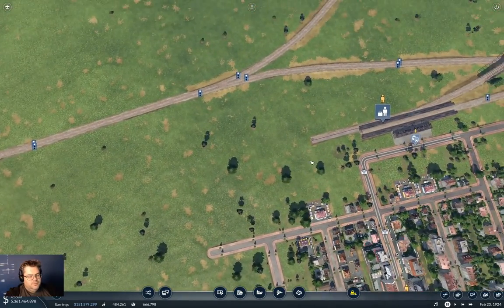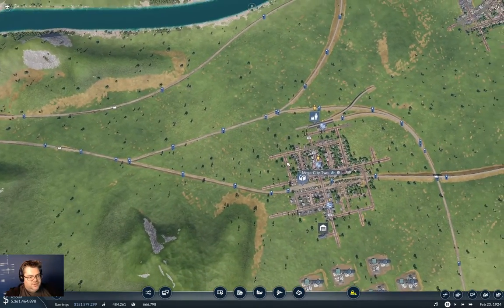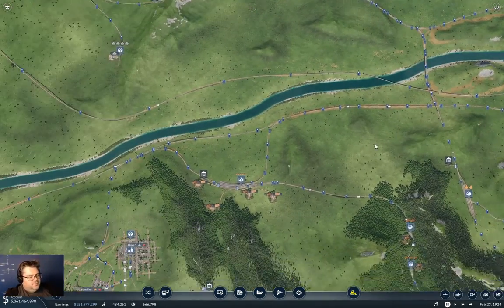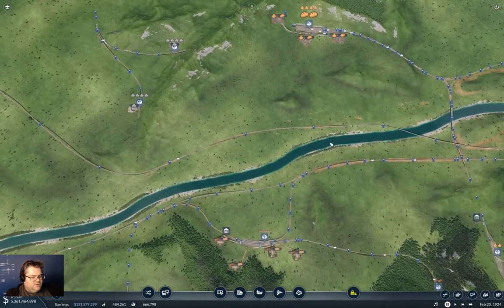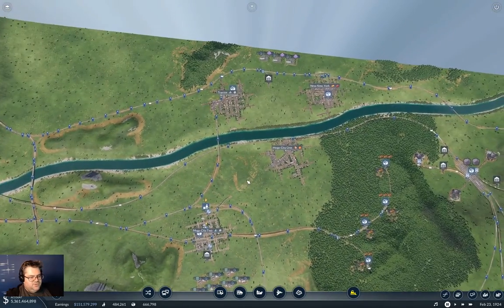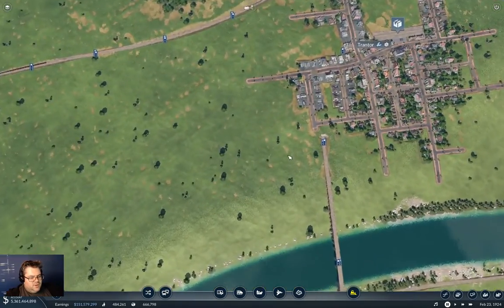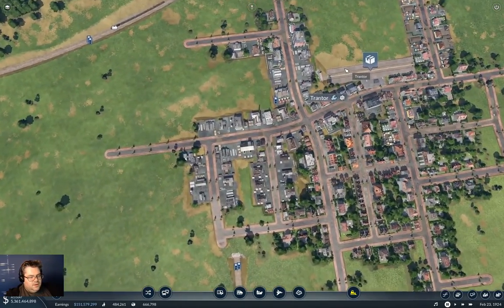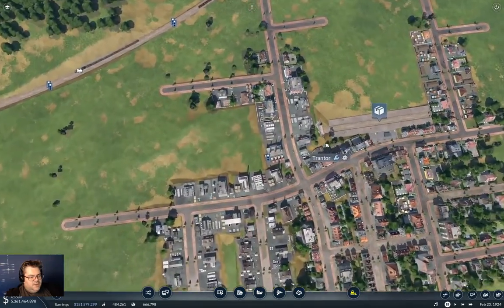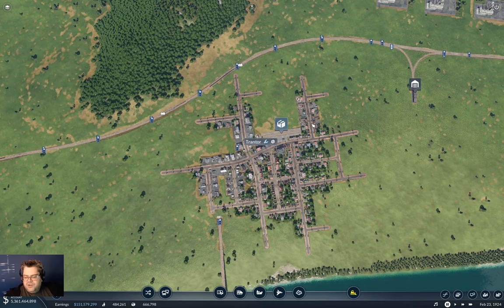Okay, so what we need to do here is something. We've been doing something with the machines that we just got under production. And the next delivery point, I believe, is Megacity 2 and Trantor, the Megacity complex here. Here we have tools coming to Trantor. Let's concentrate on Trantor first.